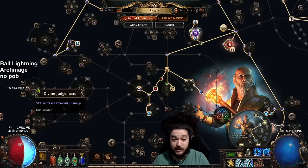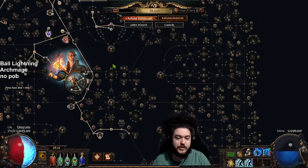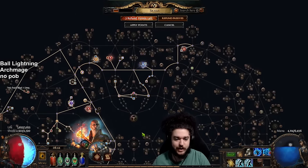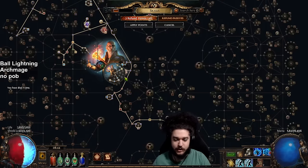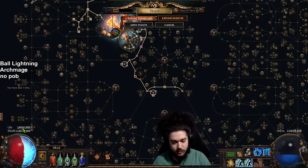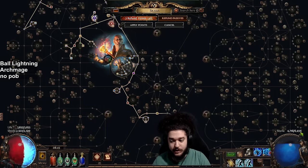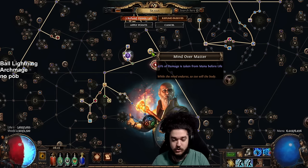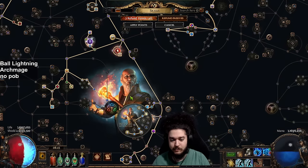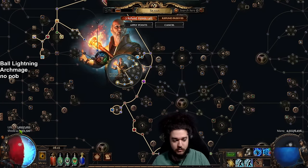That one death would have been alleviated by our new passive setup. You can kind of see what the skill tree looks like, and now I'm working on my next defensive layer. At the moment we have a 3.6k life pool with a 2.3k ES pool and a really big mana pool, which works out very well with Mind over Matter — especially with Hierophant because we get 50% Mind over Matter, giving us a very big effective life pool.